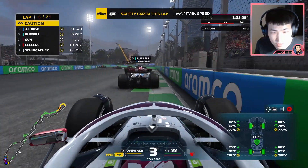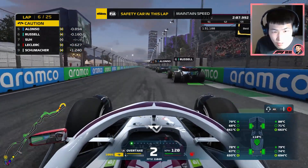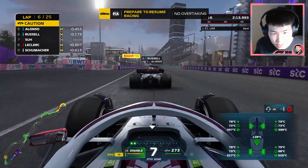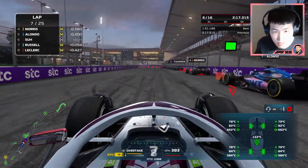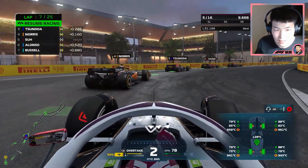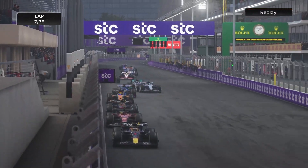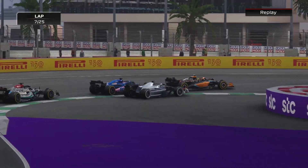The safety car is coming in already even though Ricciardo's car is still on track. P7 right now as Ricciardo fails to complete the race. Here we go — they punched it, I punched it in time as well, getting past Russell. I underestimated the brakes — sorry. I had to let Alonso through as I think that was an illegal overtake, so I'm going to give the position back.